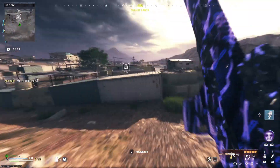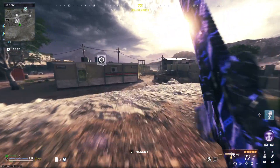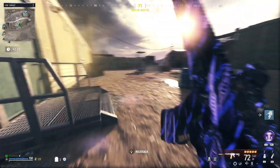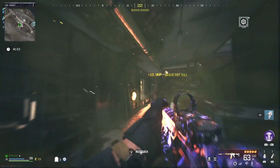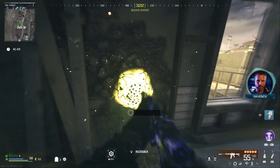First step: equip the brain rot mod to your gun, then locate one of the ether nests. Once inside the nest, locate one of the cysts that's easy to reach, shoot it once, then interact with it to get a pill bottle of epic rarity.